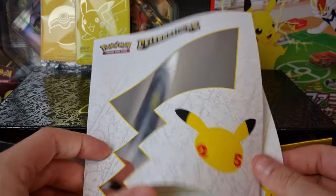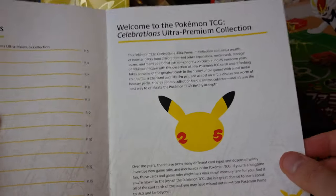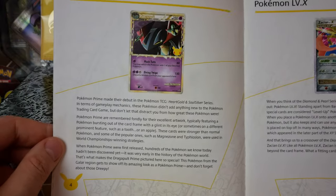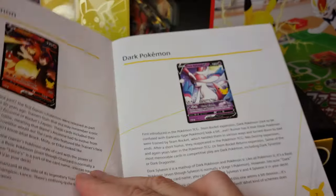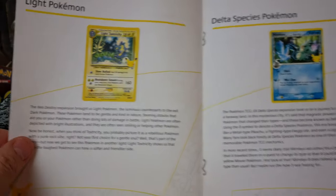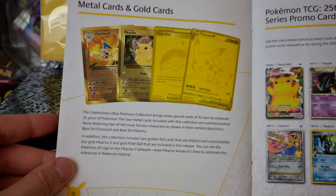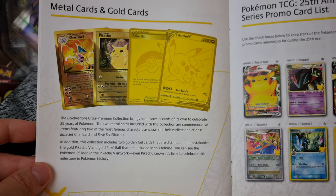We've got the awesome book here — I completely forgot there was going to be a book in this one as well. This is just really nicely done, telling you about all the different things going on, all the different Pokemon they've reprinted in the box — the Dragapult Prime Level X box. We've opened most of these boxes already. So I think they've reused the text on the little flyers that come in the boxes as well — you can pause the screen and have a little read. Pokemon Gold Star — the Metal and Gold cards. Celebrations brings some special cards for the 25th anniversary.